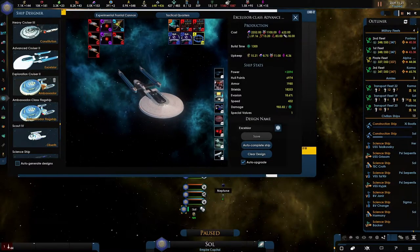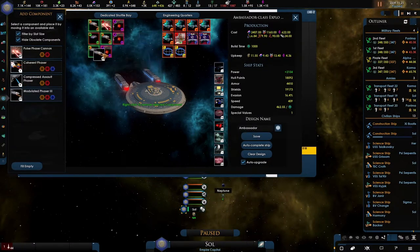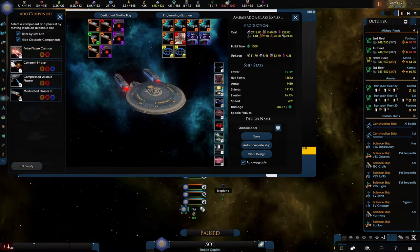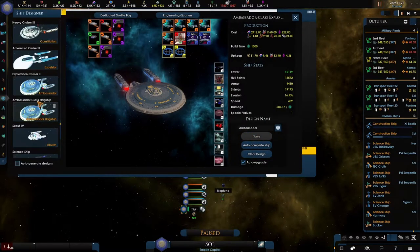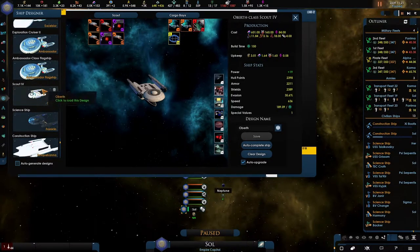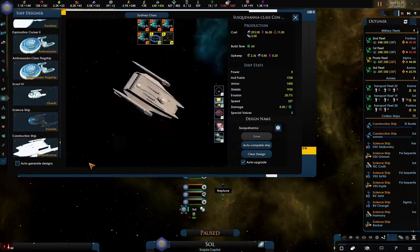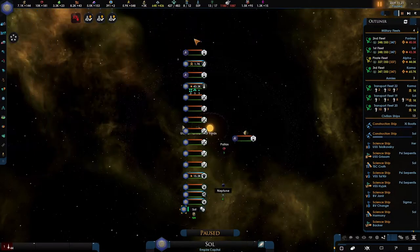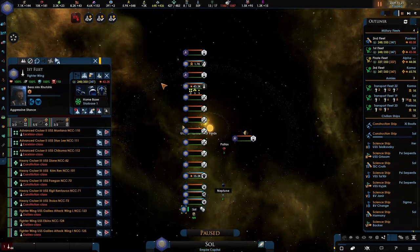I don't know if I did this one — it's way too early for me to think. That is the better shuttle type and these are all done. These are just construction ships — okay cool. Let's get all of that going, we need to upgrade all of the fleets again.